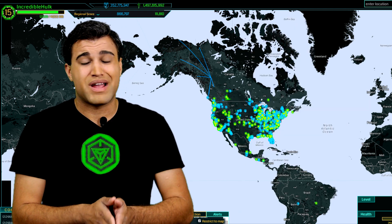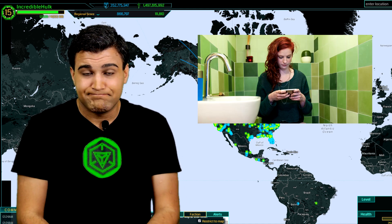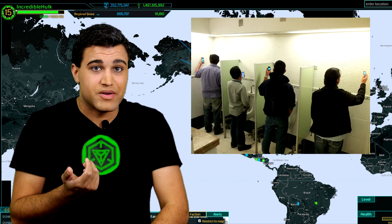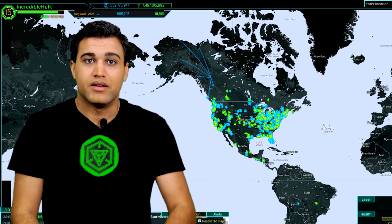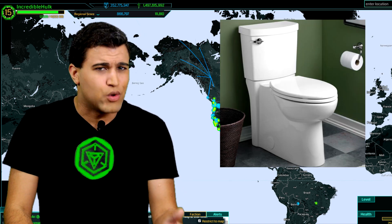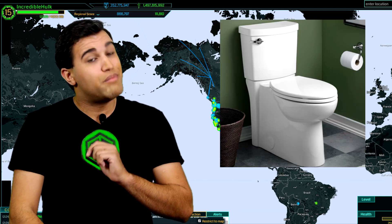I'm pretty sure everyone watching this video has texted in the bathroom — we all do it. So instead of texting, just charge with one hand and pee with the other. Unless of course you're an agent with only one arm, then just charge the portal — you don't need to aim. Which is more important: a stranger's toilet being clean or the portal? It's not your toilet, but it is your portal.